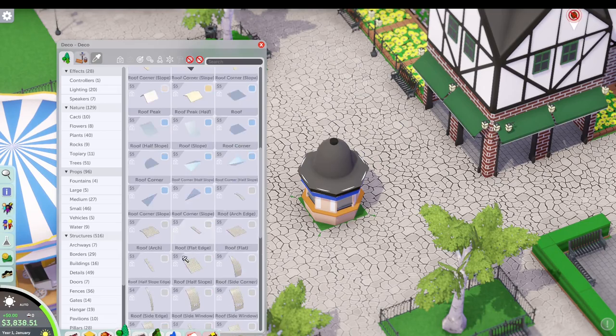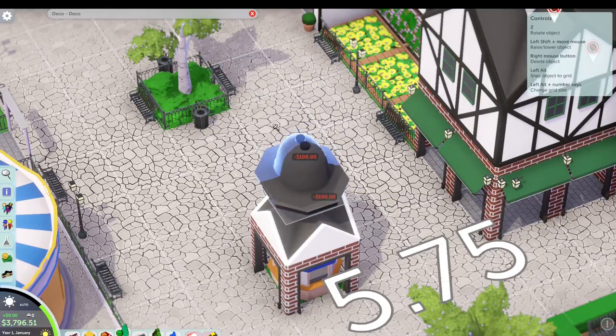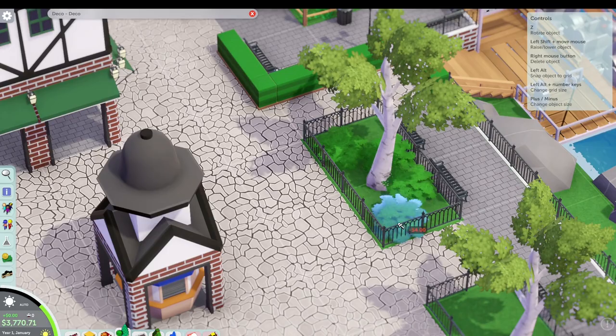We replaced that last planter with an info booth and themed it up a little bit, just to give it a look that matches what else is around. Another crossing roof and a little cupola on top. Now we're looking at the last couple of details before we actually open the park up to guests.